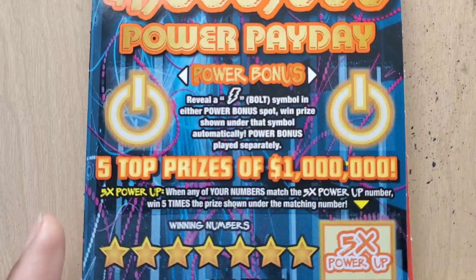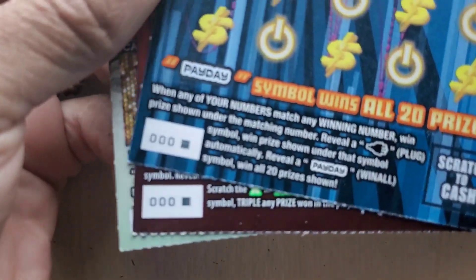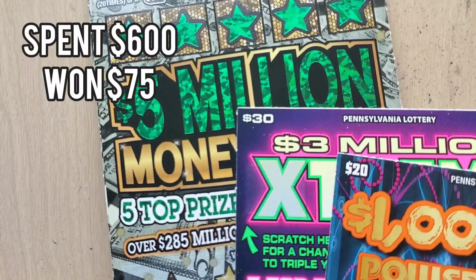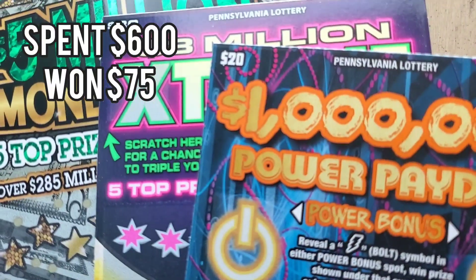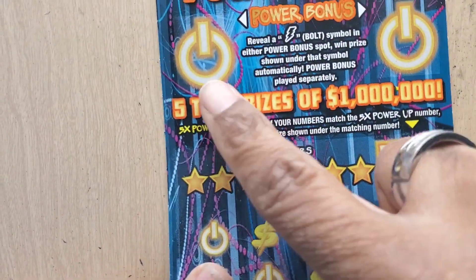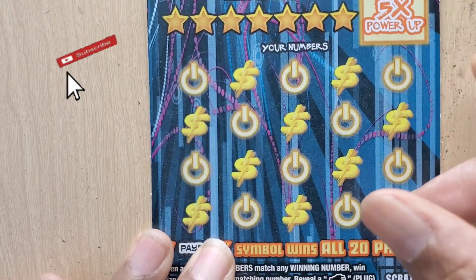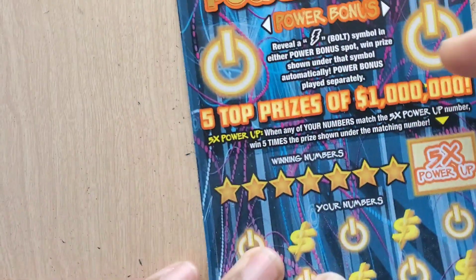Welcome back guys. I'm here with a three pack of tickets, and coincidentally all three of them are black box tickets. We're gonna do a hundred dollars worth of tickets. First up, we got Power Payday. We need a little bolt symbol at the top, at the bottom we need a master payday symbol, the plug symbol, or else a match to the 5x number up there.